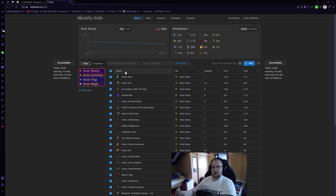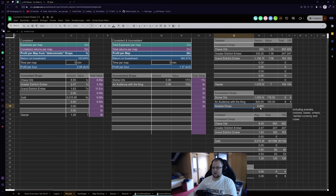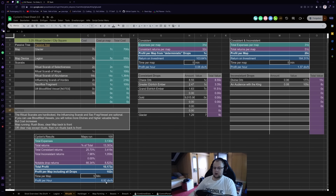If we combine the Fragments and Scarabs with the lucky drops, we're suddenly looking at about 40–50 Divines in notable drops. This bumps the rate up from 1.37 Div an hour to about 7 Div an hour. We can extend this even further.